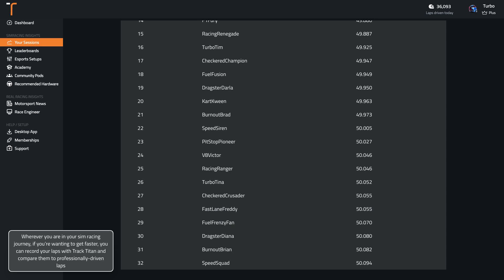Wherever you are in your sim racing journey, if you're wanting to get faster, you can record your laps with Track Titan and compare them to professionally driven laps.